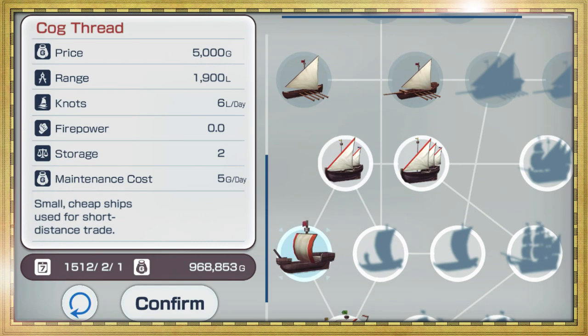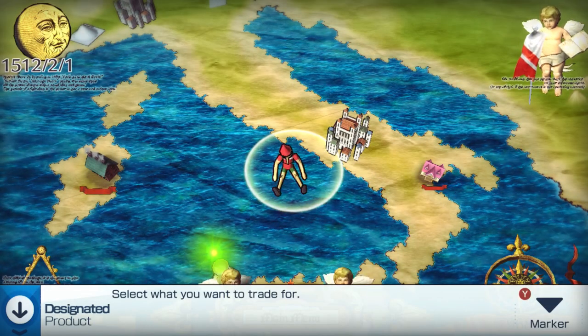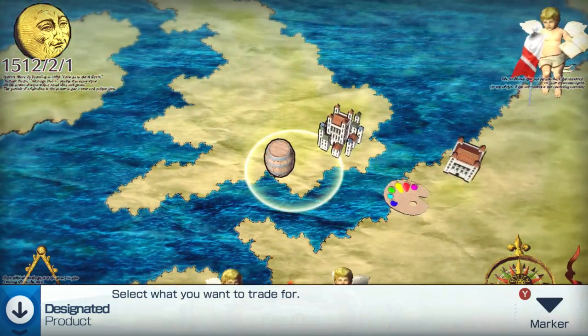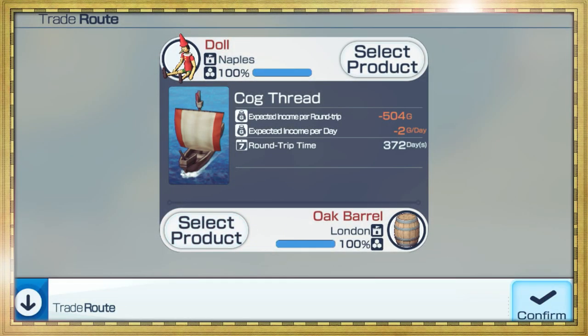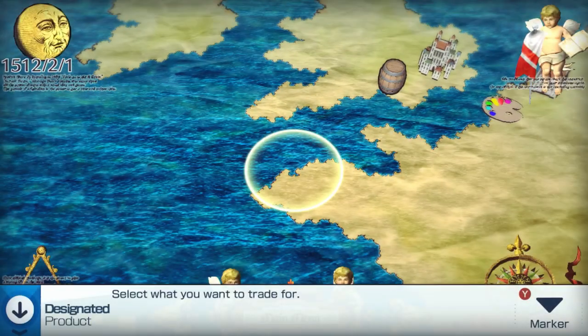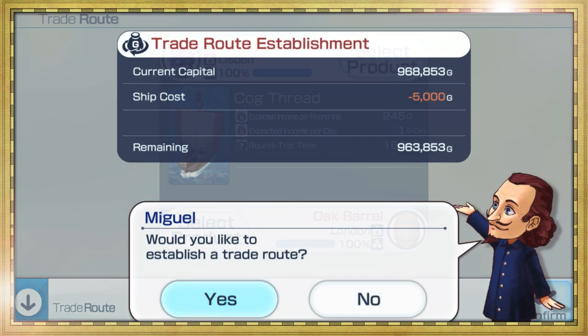Begin by selecting an item to trade. Designate a ship to deliver your offerings to another city. Then select the goods you want in return. View your prospective income. But every trade route is not always profitable. Once you're satisfied with the route, confirm to begin trading.